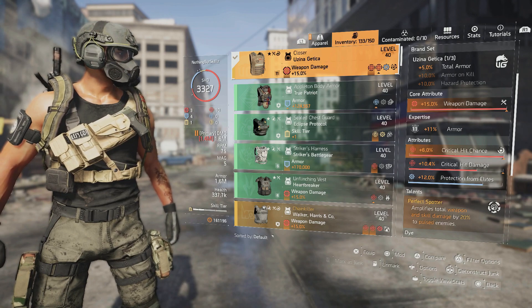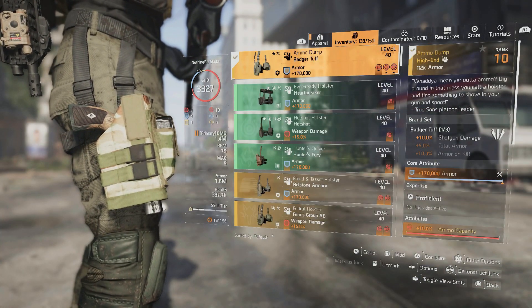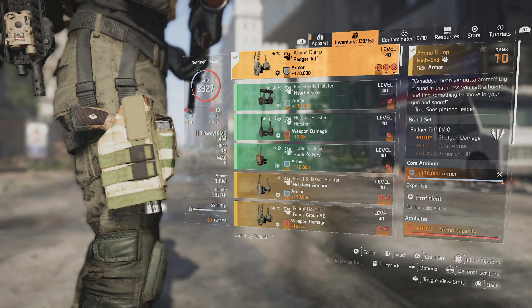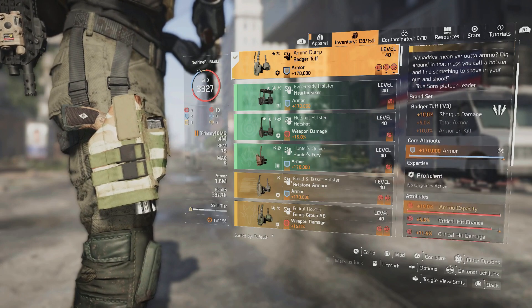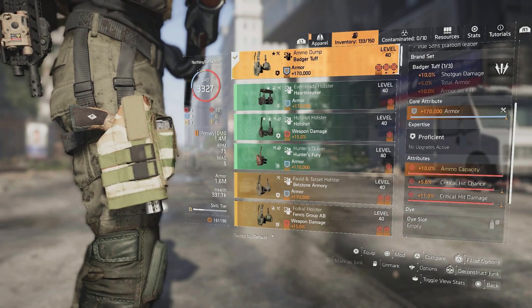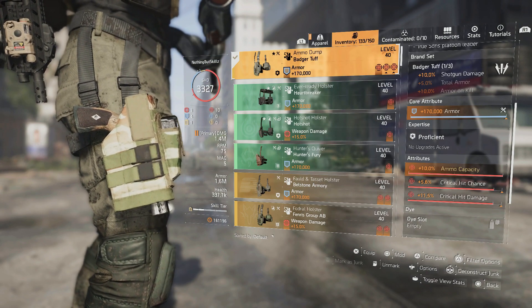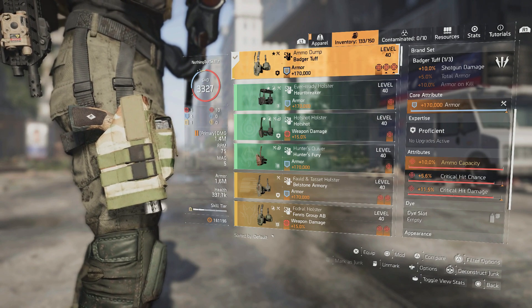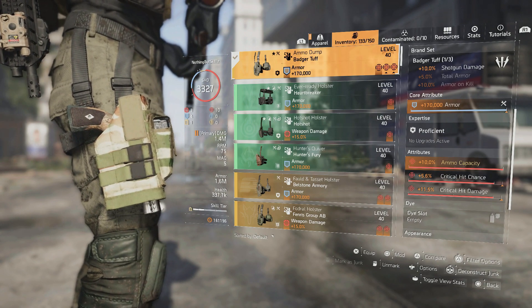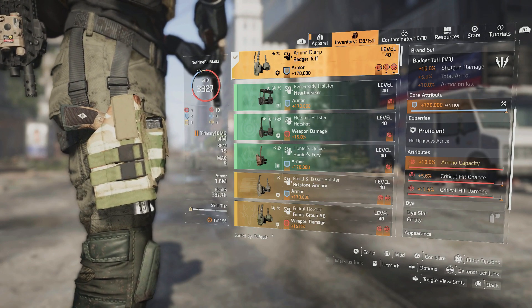We constantly have Spotter and Flatline active thanks to the Linked Laser Pointer, so there's a lot of amplified damage on the build. For the holster I have the Ammo'd Up holster — it's a Badger Tuff holster giving 10% shotgun damage, armor, ammo capacity, crit chance, and crit damage. You could swap armor for weapon damage if you feel you have enough.